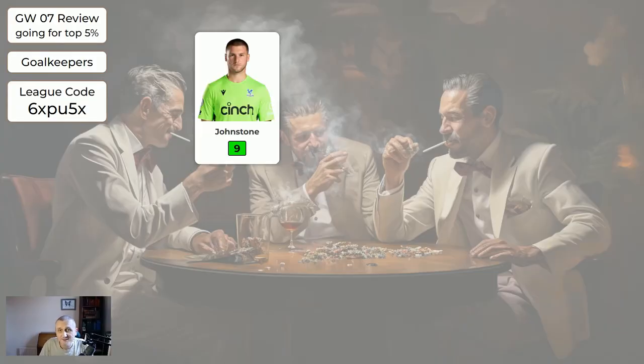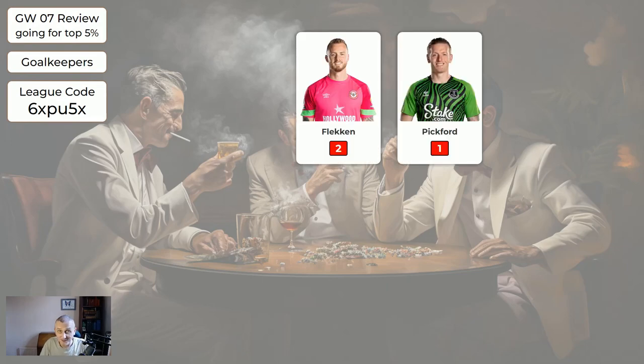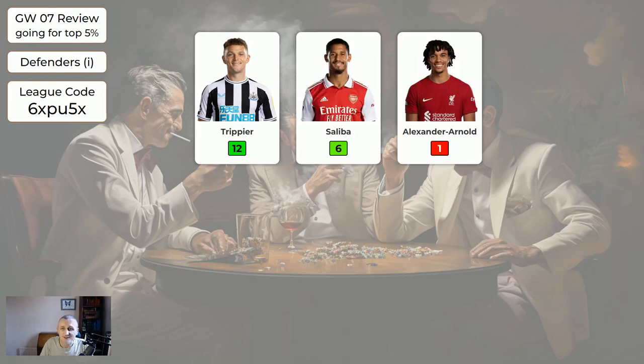Starting with the goalkeepers - the main goalkeepers that we have, hopefully you played one of these, they got an average of 4.5. There are two other keepers in the system - Flecken and Pickford - and one or both of these will be getting offloaded soon. They averaged one and a half. Brentford have just been very disappointing the last few weeks and they've got key defenders missing, and Everton just can't keep a clean sheet, which is a real shame. Unless you're a Liverpool fan, I guess.